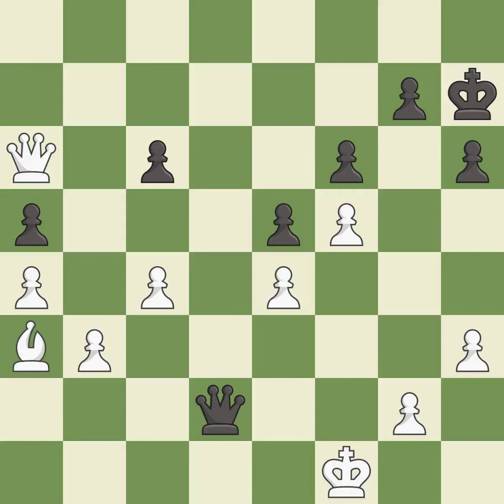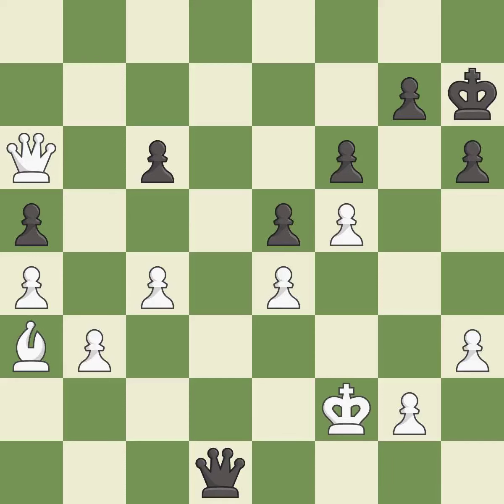This loses a pawn. This misses a chance to obtain a winning position. This overlooks a better way to evade the check from the opposing queen — it is a blunder. This creates a threat to win a pawn. This is the only good move — it is a great move. This evades the check from the queen — it is forced. Only one move worked there, and this wasn't it.